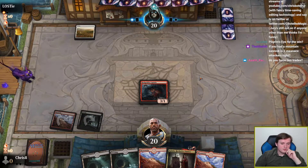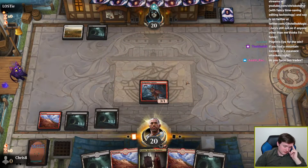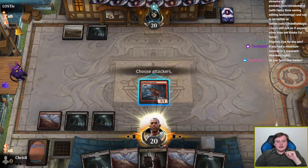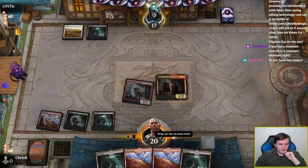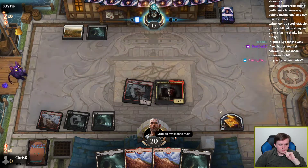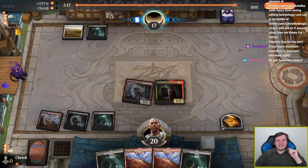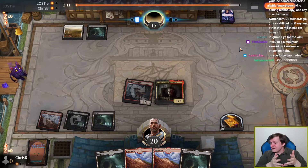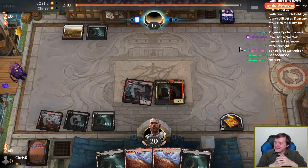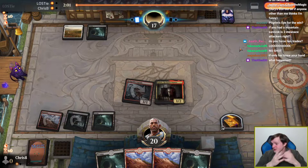It's going to be one of those matches. This is why you don't concede when you miss your third land drop. My opponent missed their third land drop on the draw and then conceded. Whenever you find yourself thinking about what your outs are because you're getting unlucky and it's difficult to imagine winning, remember that your opponent might be getting just as unlucky as you.